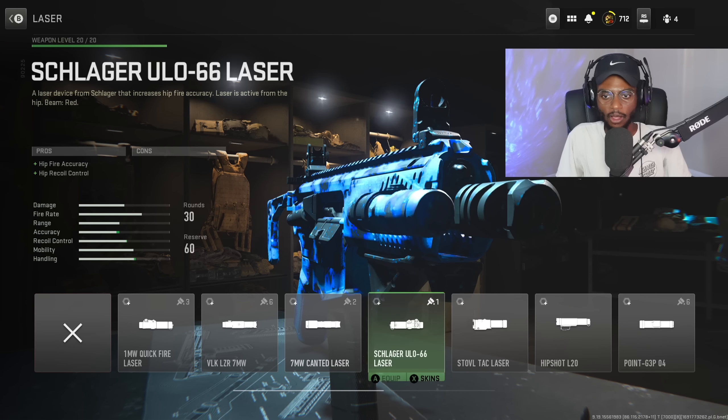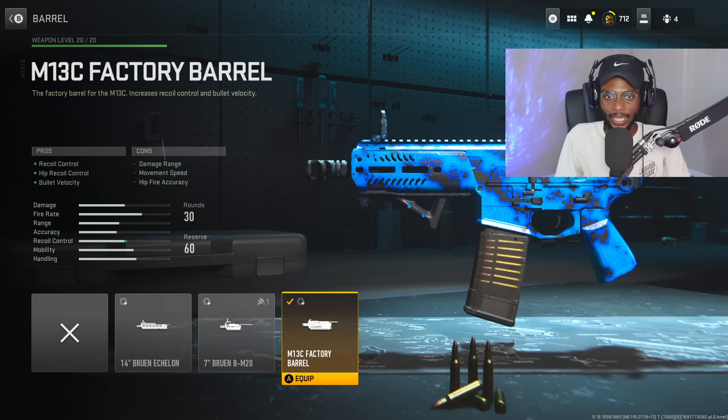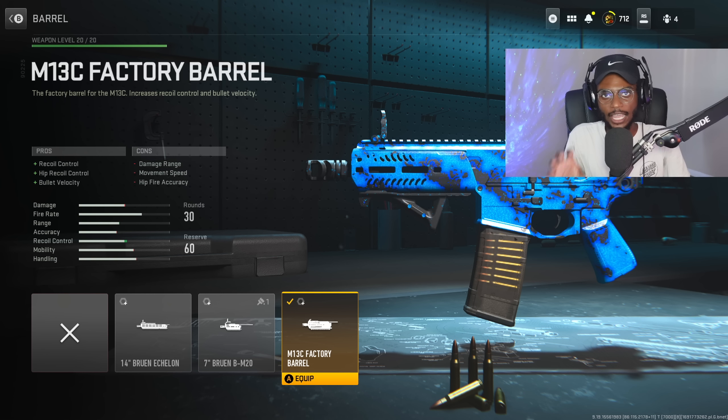Now for the barrel — skipping over the laser, these are not gonna help us out — we are gonna rock the barrel. We have a brand new barrel, the M13C factory barrel, which actually does make this weapon a hell of a lot easier to use. We have recoil control, which is huge, hip recoil control, as well as bullet velocity, making sure this weapon is a bit better to use at those medium ranges.